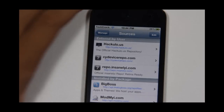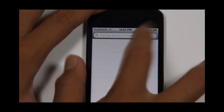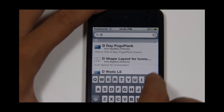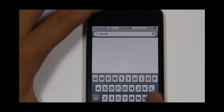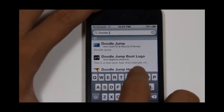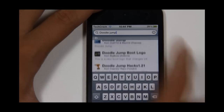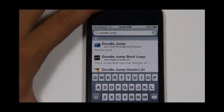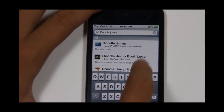Now go to the Search tab and search for the dual jump hack. Type 'doodle jump' and there you go — it is called Dual Jump Hack 1.21.